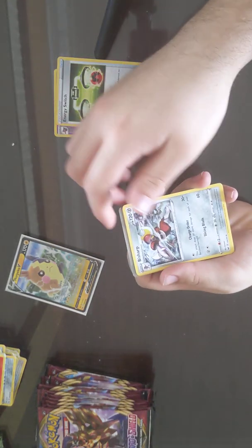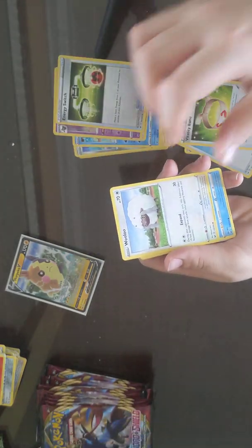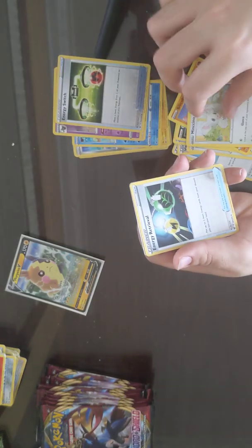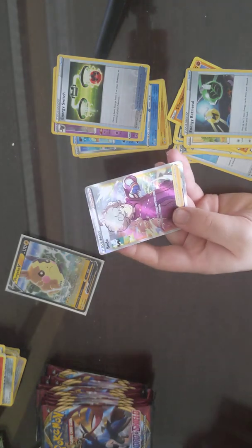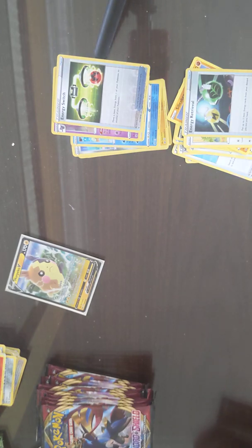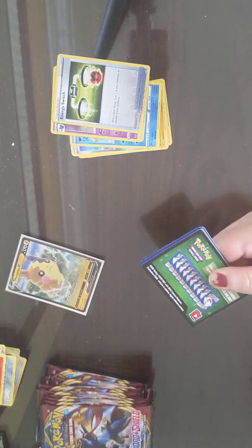Grass Energy, Bisharp, Evolution Incense, Vitality Band, Wooloo, Shellder, Kroga, Stele Cobra, Mincino, Reverse Energy Retrieval, and a Full Art Beady. He's so beautiful — I'm so jealous. I can already tell you I probably won't have this in my deck; he will go into the binder and be beautiful. He's like my favorite trainer card — it's a good pull right there. I don't know what his trainer card does, but that art is beautiful.